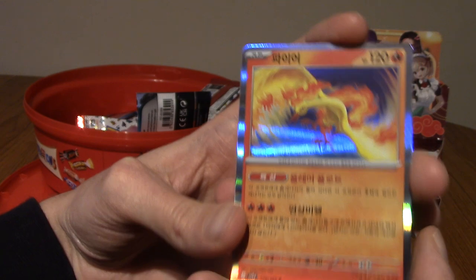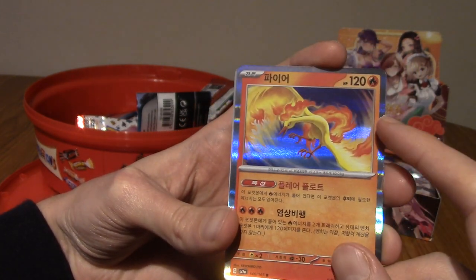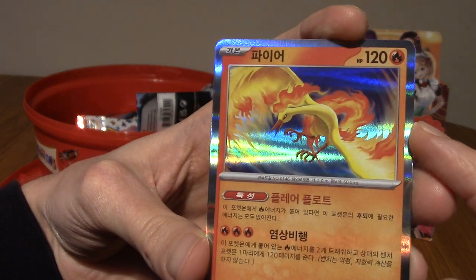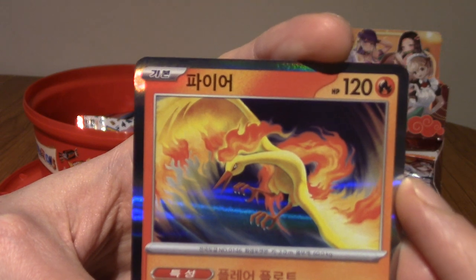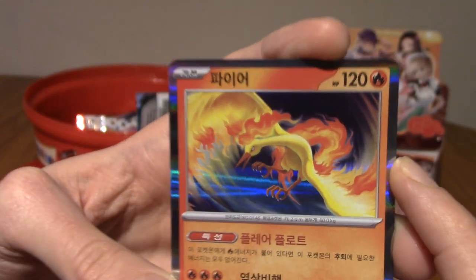Eyyy! Hang on - if we're getting a holo in this thing, I swear there's a card behind it as well. Does that mean we're going to get like a holo and something else? We've got a Moltres! Or in Korean, it's called Pwayo.